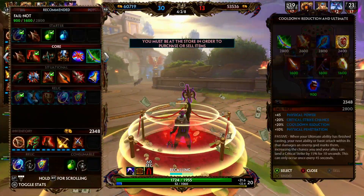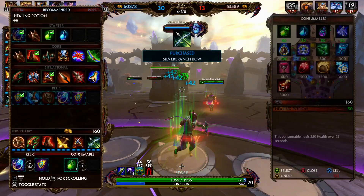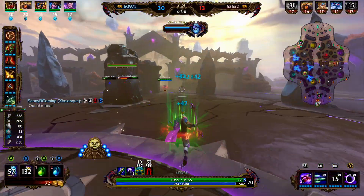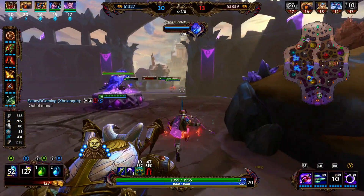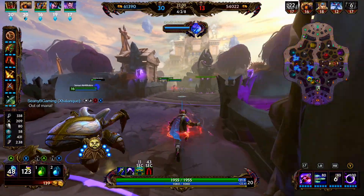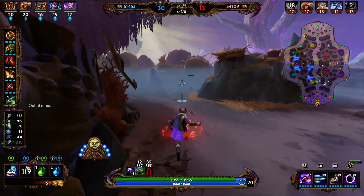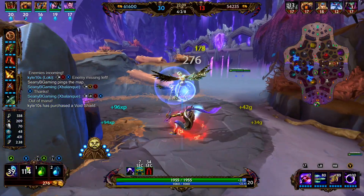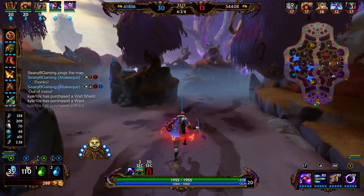Right now our attack speed is 2.09 and the cap is 2.5. We're picking up Silver Branch Bow, which provides 30 power, 30% attack speed, and 10% penetration. Its passive grants 2 physical power for each 0.02 attack speed you go over the cap. We're not over the cap yet, but after our next item we will be going over.